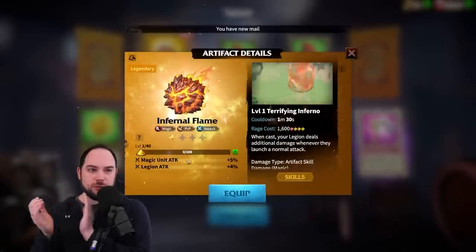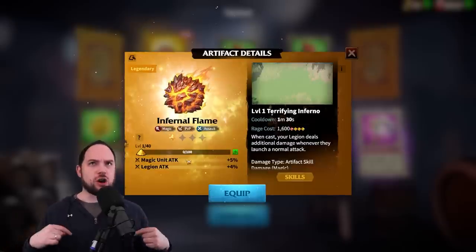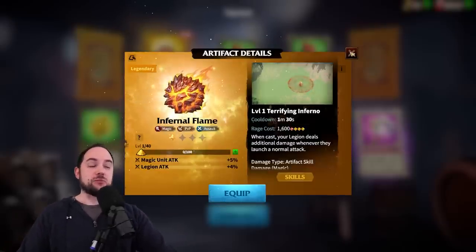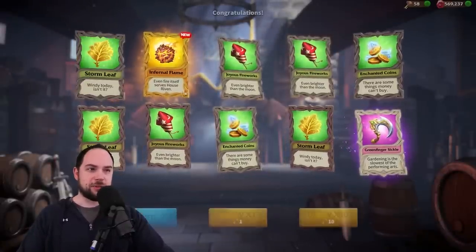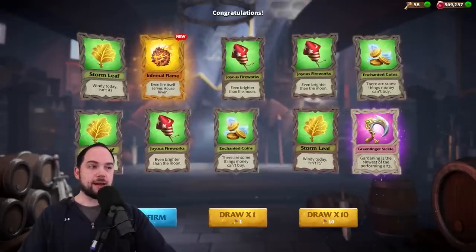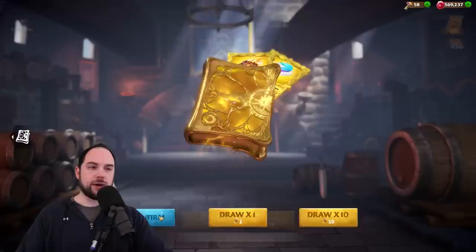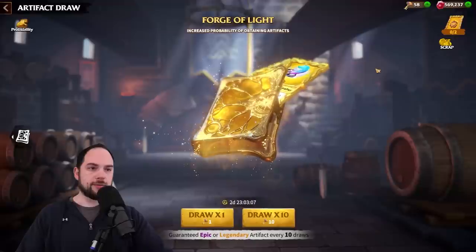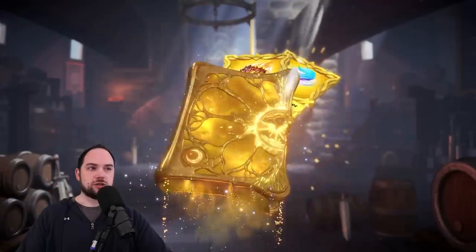The Infernal Flame — I think I called it the 'internal flame' throughout the video, so if I did that, that's awkward. Infernal Flame. I've got it! I'm going to use this on Lillia and fill that thing with a ton of dust. Now if I hit confirm, you can see I'm zero out of two for my blessings because I got it right away, which was a huge win. Let's keep pulling.